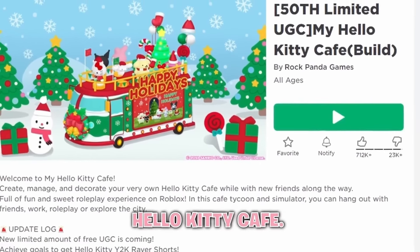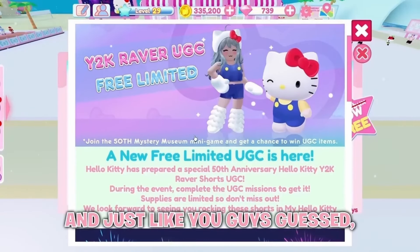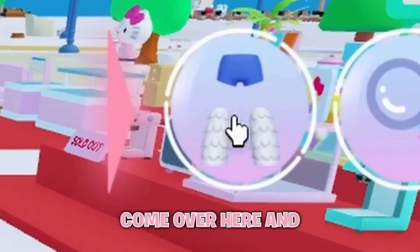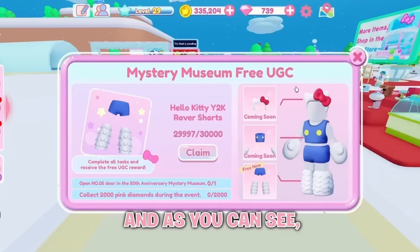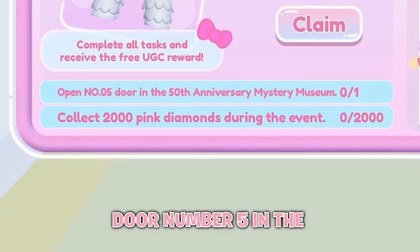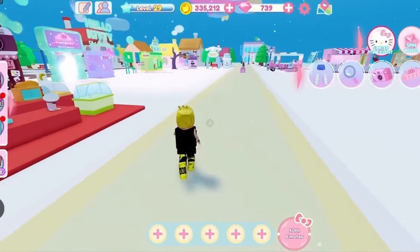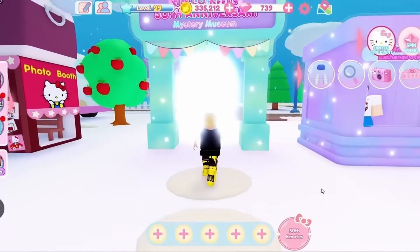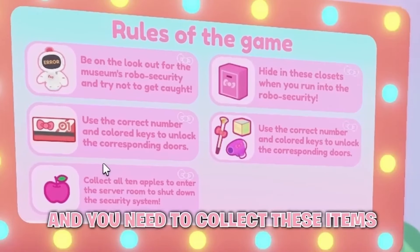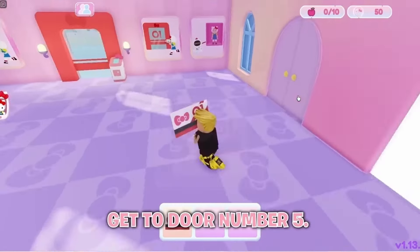Join Hello Kitty Cafe — yes, the update is finally here and we got new free UGC. Once you join, press the button to see you need to complete 2 things for the free item. First, open door number 5 in the Anniversary Mystery Museum. To do that, collect key cards and the required items. Follow along and I'll show you how to get to door number 5.